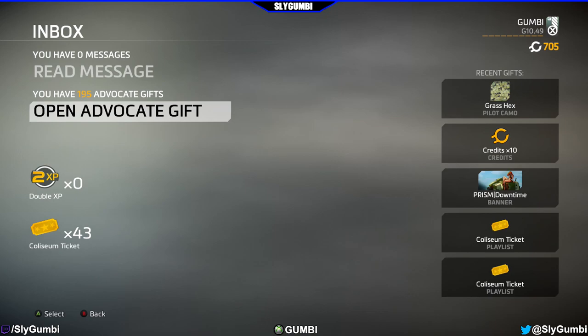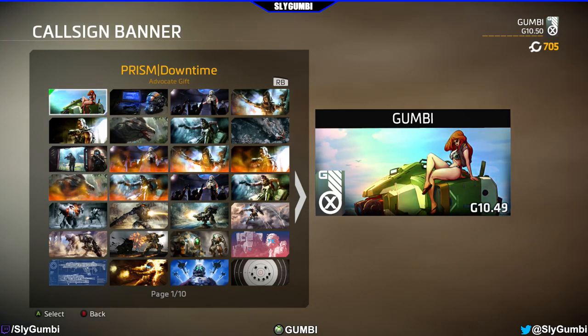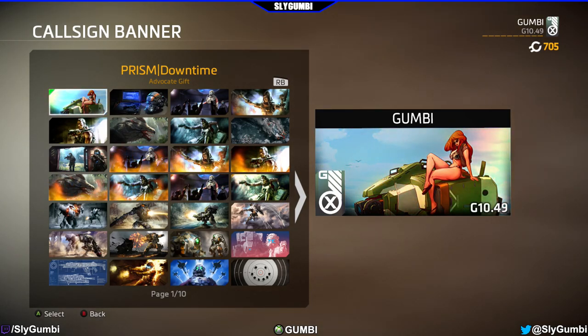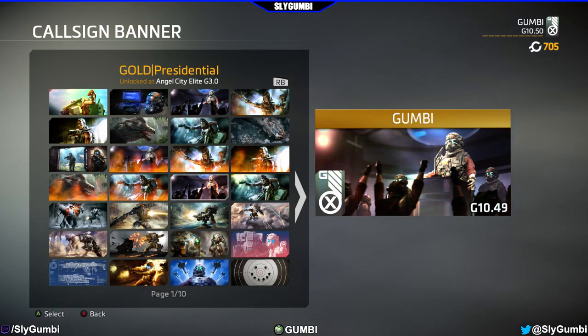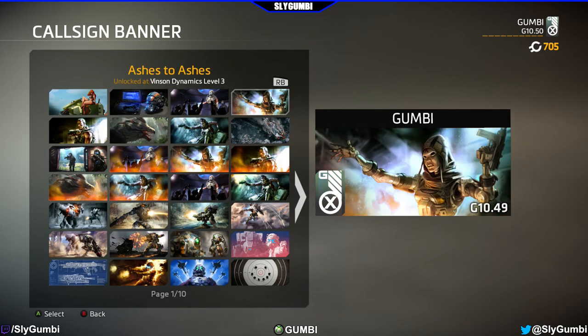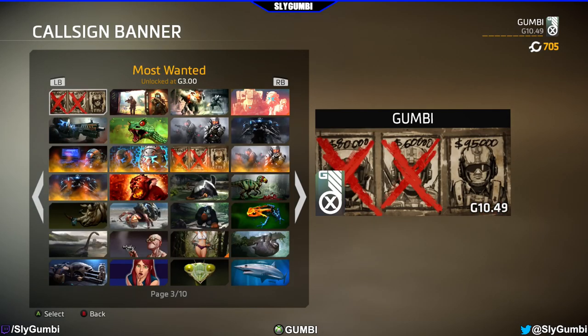I got the prism downtime banner just in my last video — that's what I wanted to get out of the first 50. Here's a close-up: you've got the sexy redhead on top of the titan with the prism effect. I'm a little irked because there are two variants — standard and prism — but no gold variant. The gold one is basically the prism but with a gold bar behind your name. I might switch to that, though they did come out with a pretty awesome DLC banner I'm rocking now.